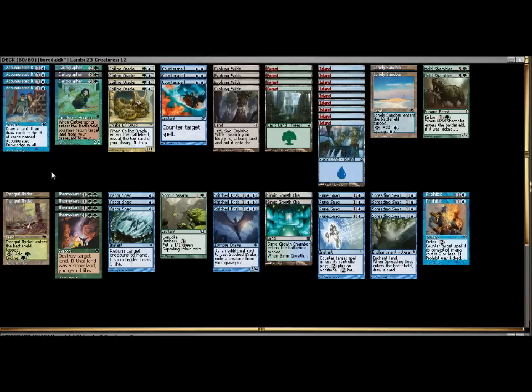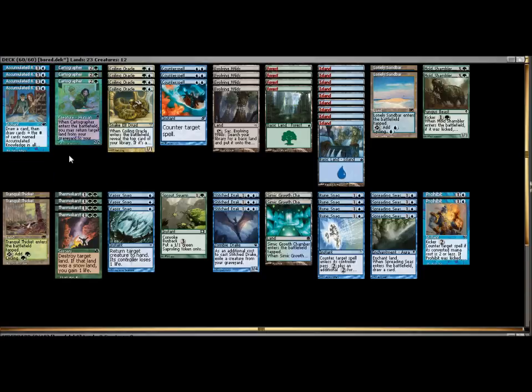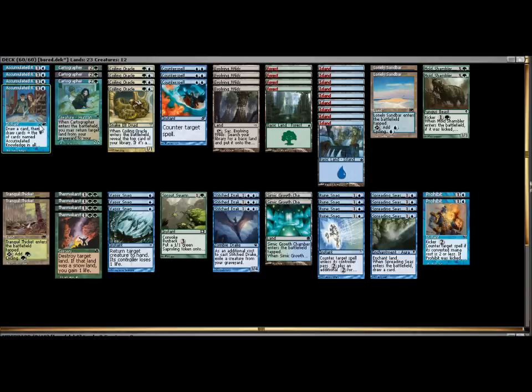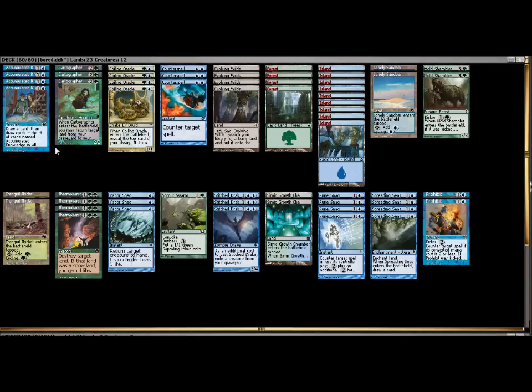For the draw engine, I decided to bring in four copies of Accumulated Knowledge. I originally went back and forth between this and Think Twice — I like both cards, and if you have a playing preference, feel free to bring one over the other. I kind of like the fact that Accumulated Knowledge in the mid to late game, when you have multiple copies in the graveyard, is a heavier draw spell. Think Twice is always going to draw you a single card for its cost, but with two copies of Accumulated Knowledge in the graveyard, you'll draw more cards off the third copy.